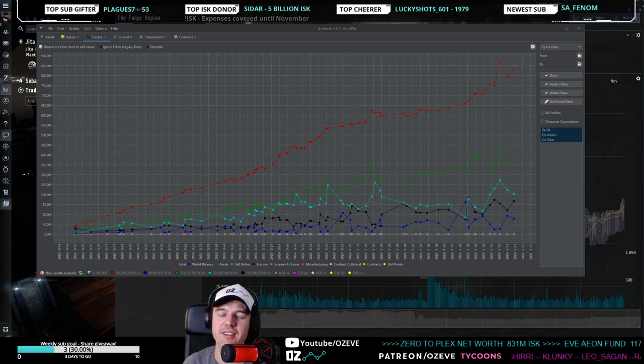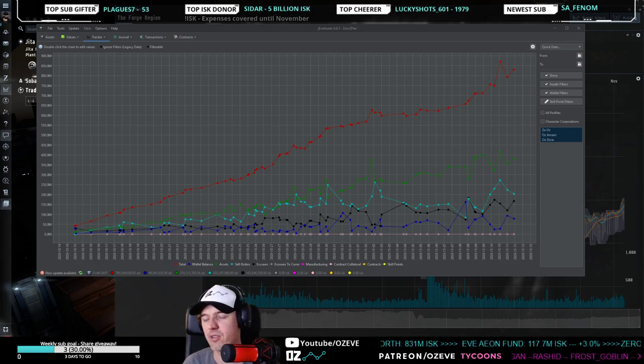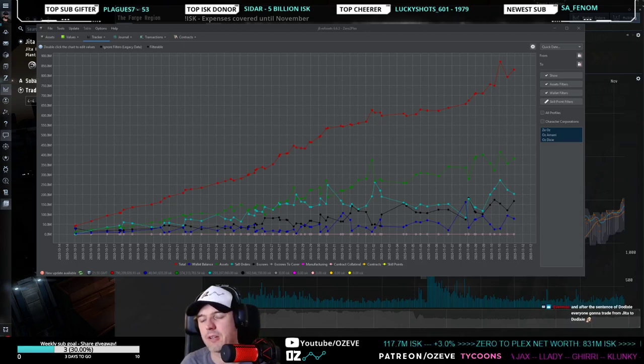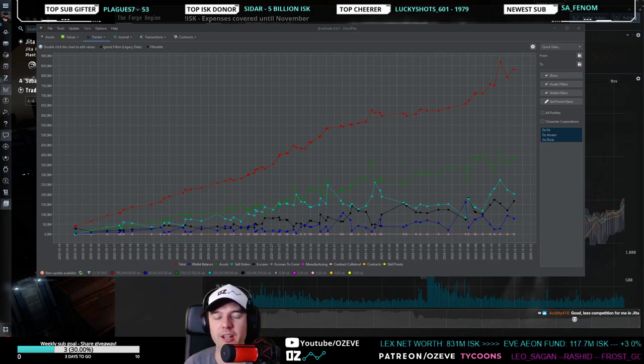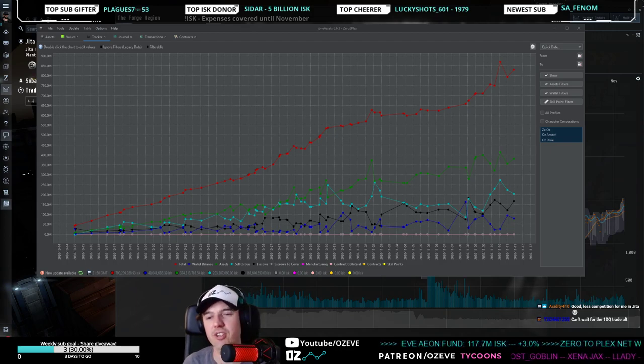The three trade hubs I picked are the three biggest NPC trade hubs — the three centers of the high-sec universe. In Jita there's huge trade volume with thousands of items to trade. Dodixie and Amarr are much different — about 80% less volume — but margins are bigger because the market doesn't correct itself as quickly. Jita is a very efficient market; Amarr and Dodixie are very inefficient markets.